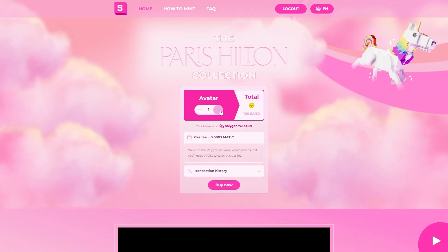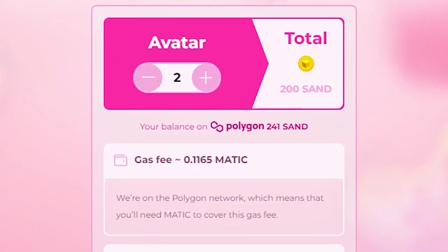Click mint now and then select the amount of avatars you wish to mint. It will show you the current gas fee, so make sure you have Matic to cover this.